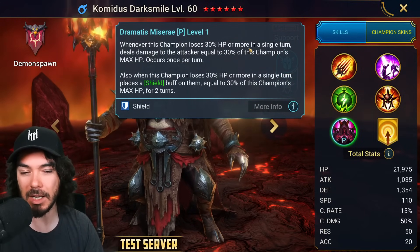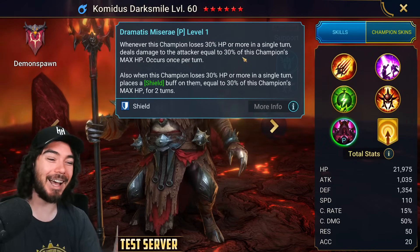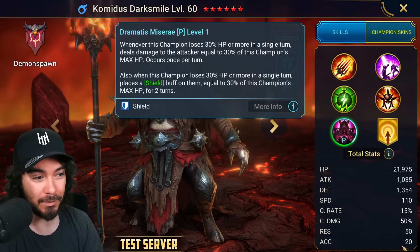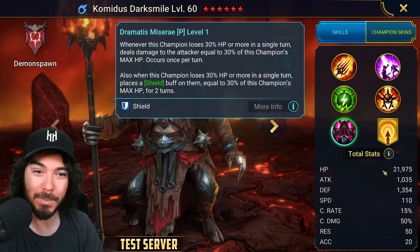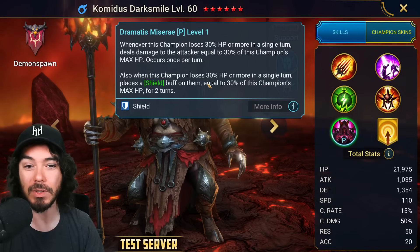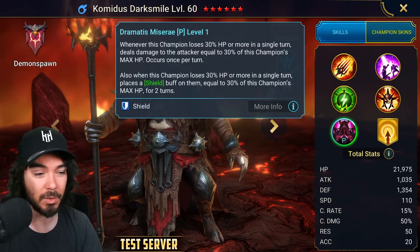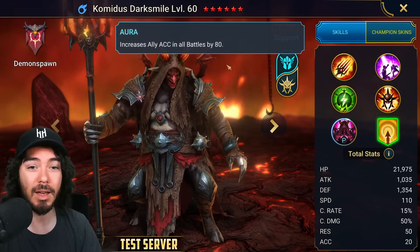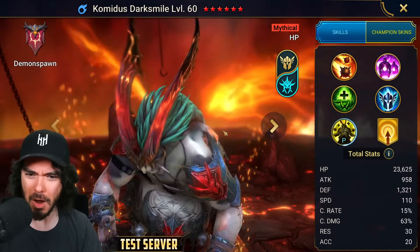His passive, Dramatis Misery: whenever this champion loses 30% HP or more in a single turn, he deals damage to the attacker equal to 30% of his max HP. So build him with a ton of HP and attack nukers will just kill themselves — hilarious. Also when he loses 30% HP or more in a single turn, he puts a shield equal to 30% of his max HP on himself for two turns. 80 accuracy aura is nice. He'll be very fast, zipping around stealing turn meters and locking out targets.